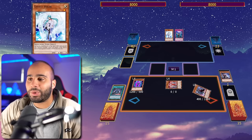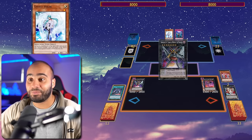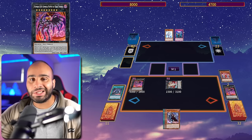If my opponent wanted to Imperm the Scissor Arms it ends up being the same — they can't use Imperm on my Rank 8 anymore. The Veiler is also 100% useless. The rest of the combo is pretty much the same. The only difference is when we go for Chimera Doll, we can straight up surge the Terror Baby and then extra normal summon thanks to the Makina.